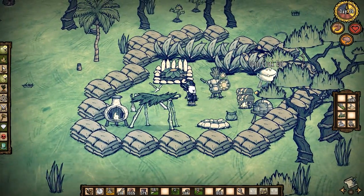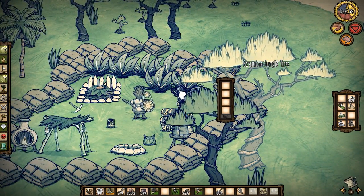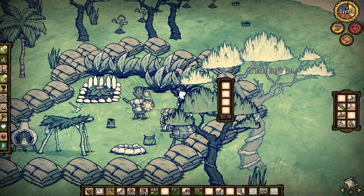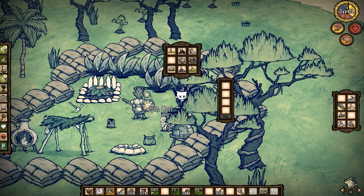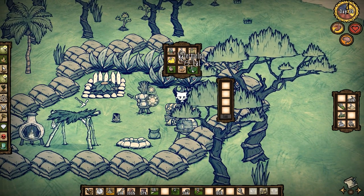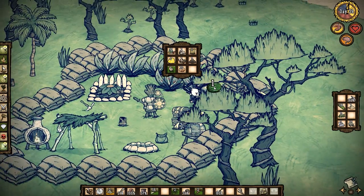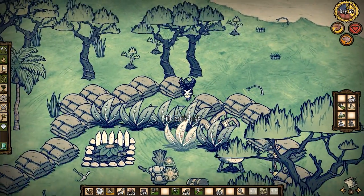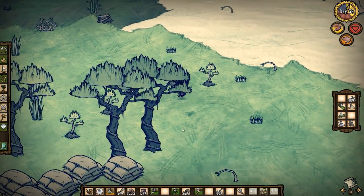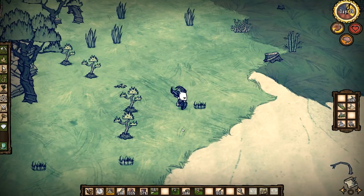First things first, we got ourselves a crock pot and some recipes. I think we might be able to — oh, we have no monster meat. Well, I know what we can use — the melon. There's a recipe I know of with the melon but we do need some ice, and unfortunately I don't see any ice out and about, so that's kind of bad.